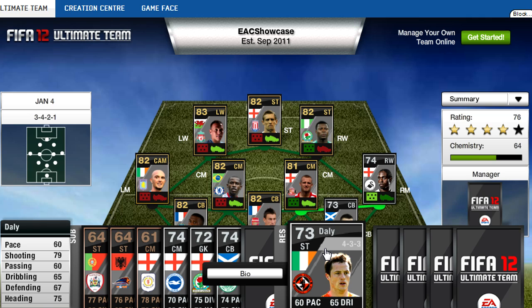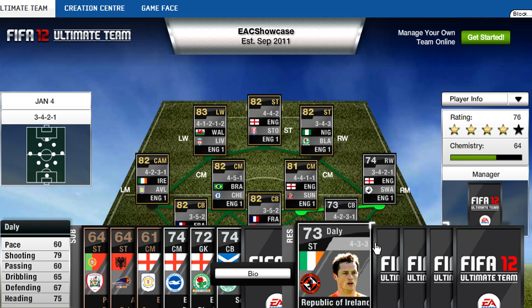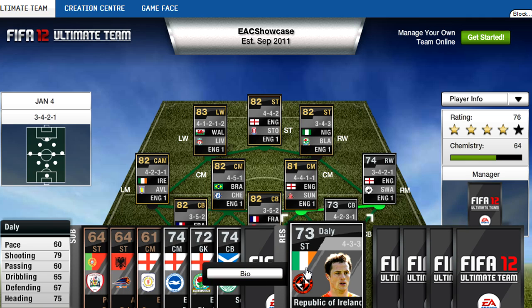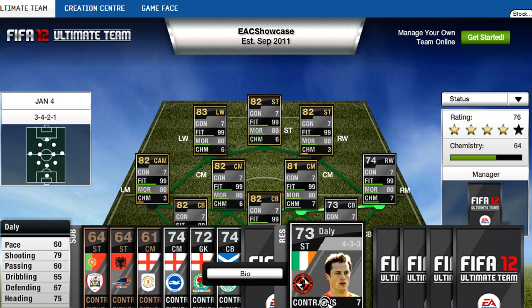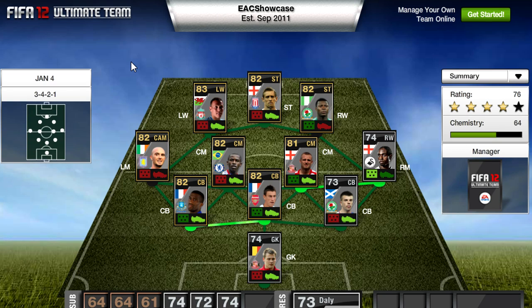And then a striker called Daly, silver, 873 rated. I don't really know why he isn't in the starting team, but I can't really say anything. Republic of Ireland, Dundee United — and that'll be the team for this week. I hope you enjoyed this and I hope you get lucky with your packs. This will be on sale from 6pm tonight. You'll be able to get them in packs for a week. And don't forget, the Team of the Year is coming possibly on the 9th of January, I've been hearing. So stay tuned for that — I'm doing a few videos on that. Goodbye and thank you for watching.